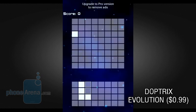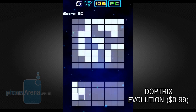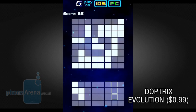Dubtrix Evolution is a lot like Tetris, only the other way around. Instead of rotating the pieces, the player has to flip the board in order to make them fit. If a piece ends up outside of the board, the game is over.